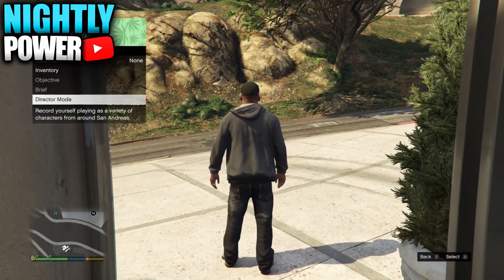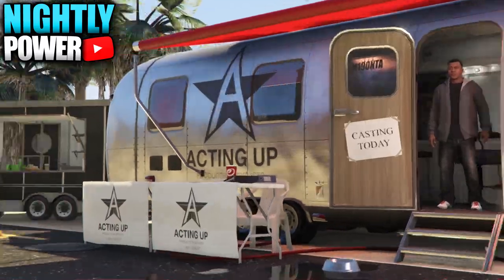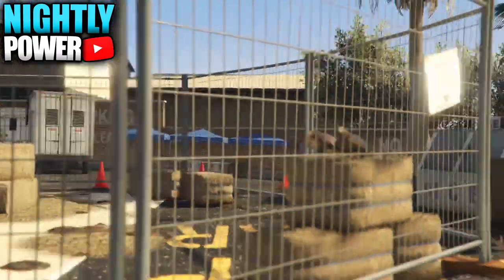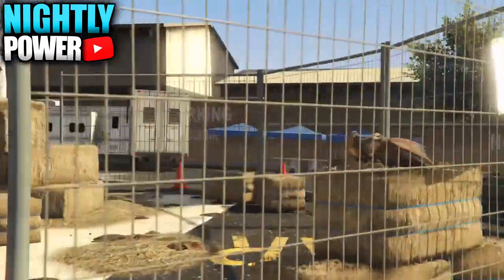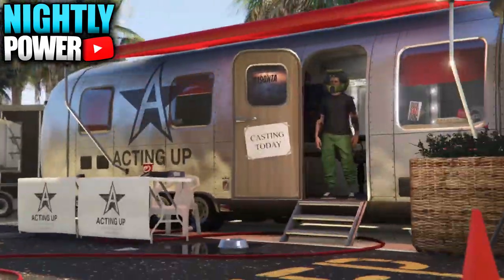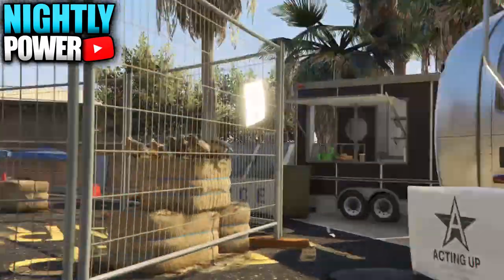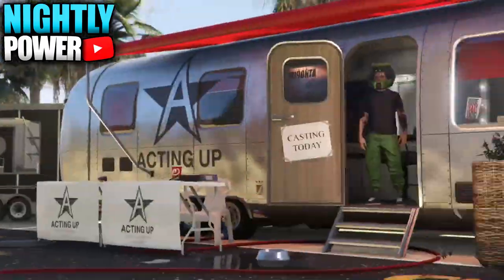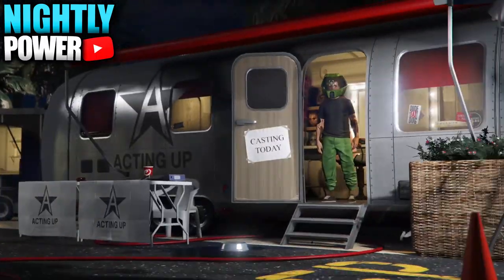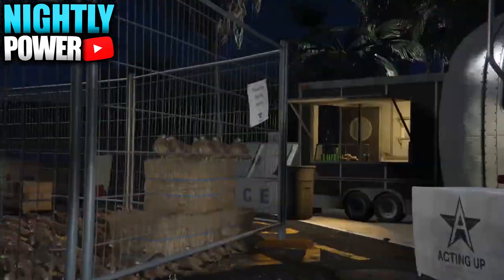When you get back to story mode, select Director Mode. From Director Mode, go into your shortlist and scroll between the bird and your online character. Keep scrolling between the bird and your online character for about 25 minutes, or until your character gets on the haystack.